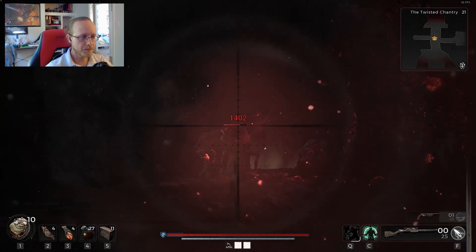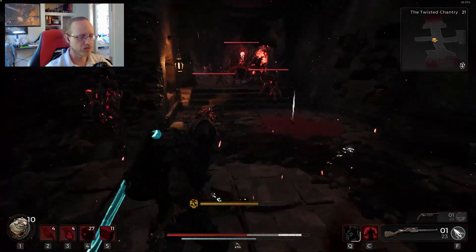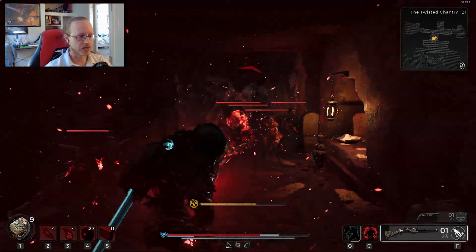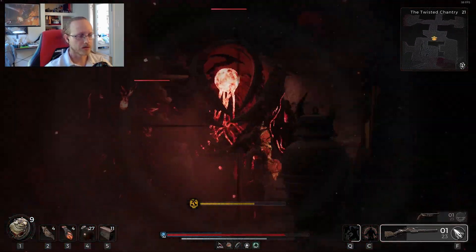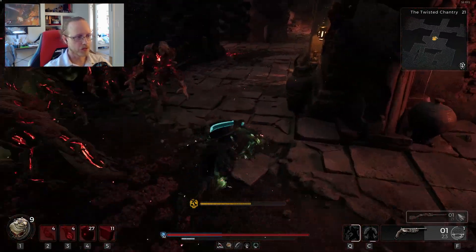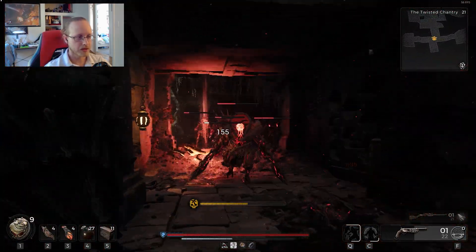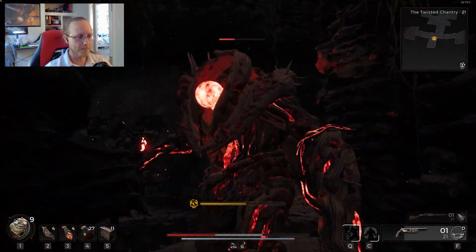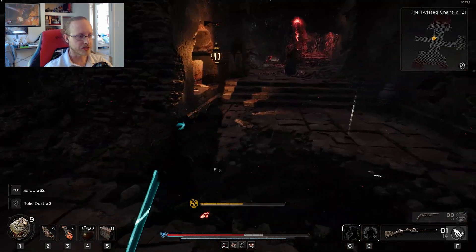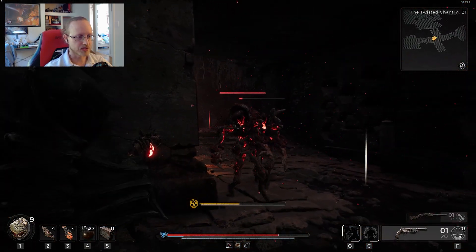There's actually two elites here, which is a bit scary. We dodge to the side, run out of line of sight, use our relic, dodge roll, and use our shield. We swap over — we've got a Tremor to use — and that helps us out. We stagger him, reload, and you can see that shield is allowing us to quickly regenerate HP. That dude's down.